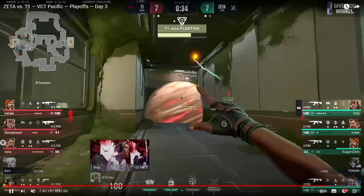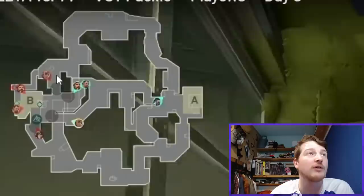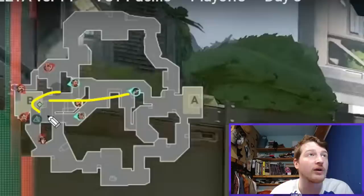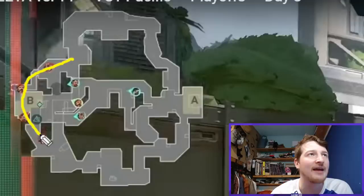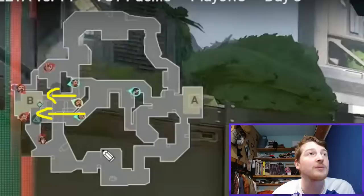Now we're in this spot, which is the second problem with not contesting any space on this map: you end up doing these retakes from full CT. If we pause it as Laz makes his decision — all four are going to come from CT — you can see the problem with where T1 are. It's like T1 are casting a net, and Zeta are the fish about to run in and deal with all four different angles.